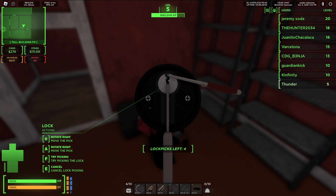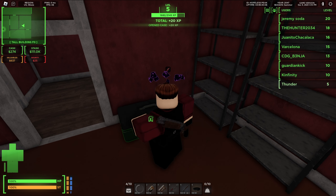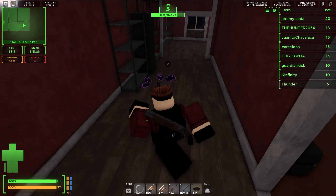I'm going to lockpick another container here. There we go — perfect. Now let's grab all this money and valuables. The best thing you want to loot is the safes.